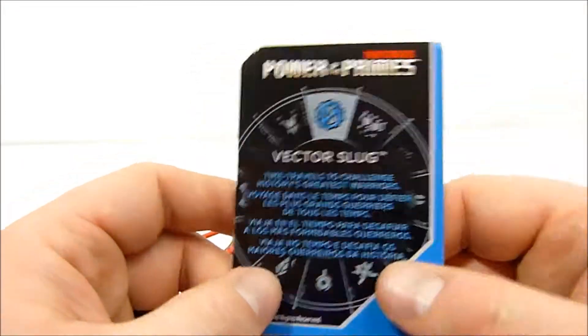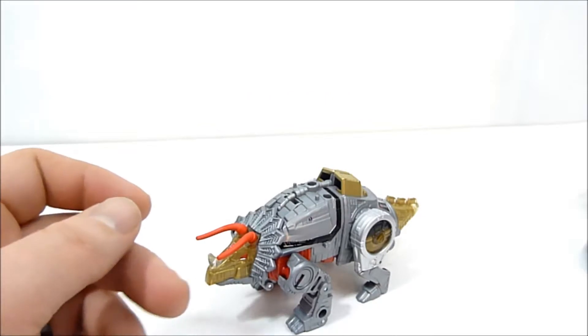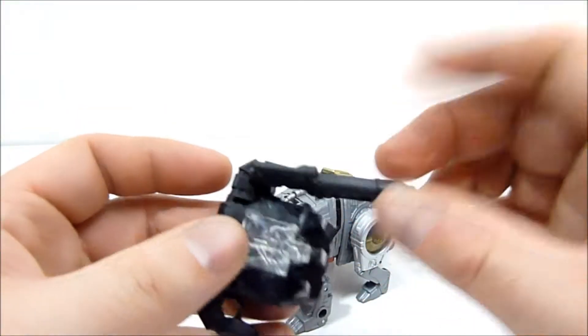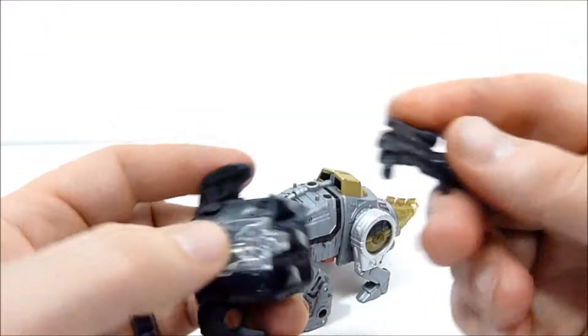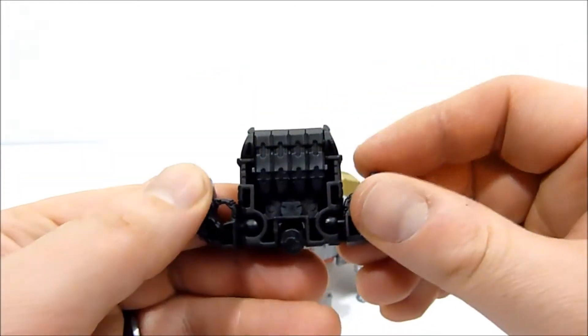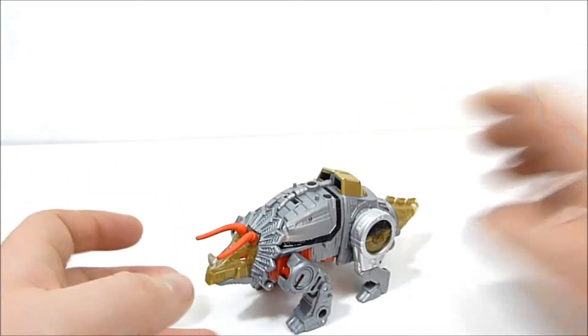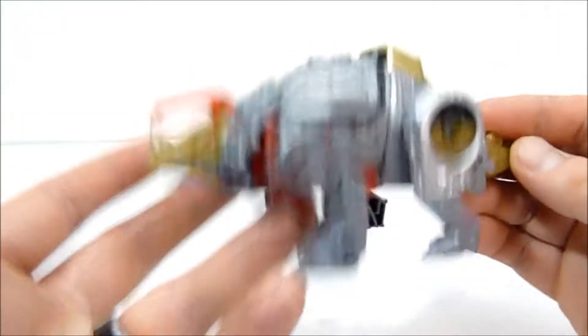If you pick this guy up on your store shelf, you may get Vector Prime, you may get Alchemist Prime — or Quintus Prime, I'm not sure — whatever, you might get a different one. But for this one it's Vector Slug and his bio says he 'time travels to challenge history's greatest warriors.' There are no actual stats, it just shows that in a bunch of different languages with that little picture. He also comes with this pile of stuff — a blaster and this fist thing, which we'll take a look at in a moment.